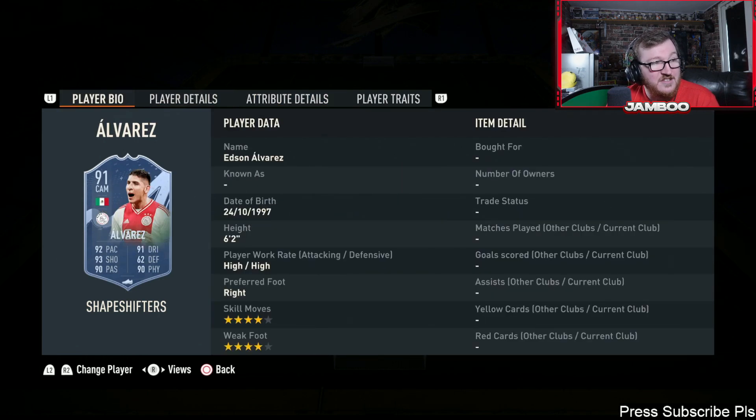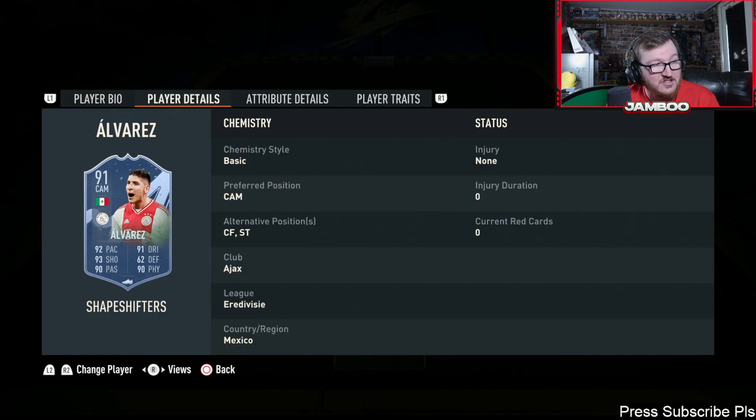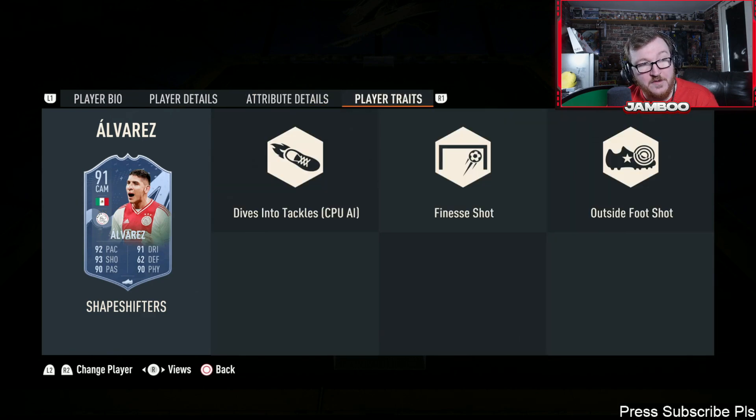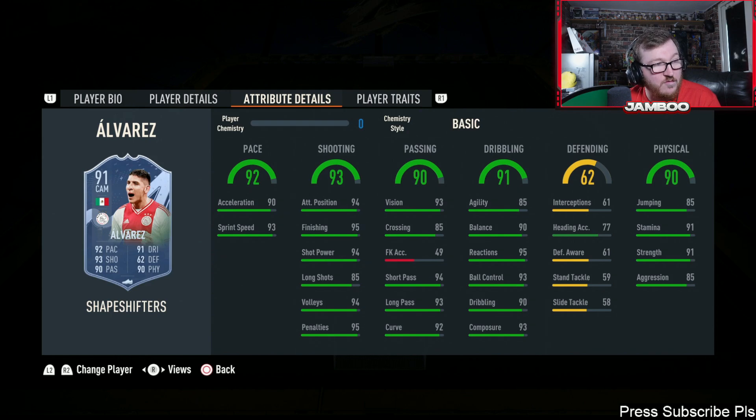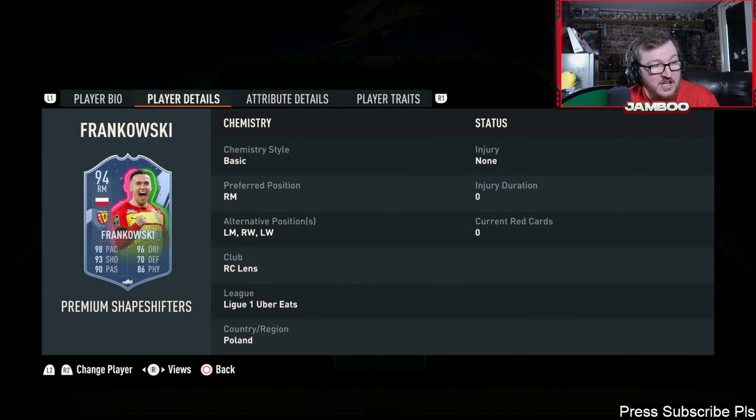We then have Alvarez from the Dutch league. He's a good card but nothing to get too excited about — four-star four-star. If you're going to play him anywhere, I do think it's as a box-to-box center mid. He does have both shooting traits, which is nice, with great shooting and passing. He's good on the ball, just a very solid all-rounder.